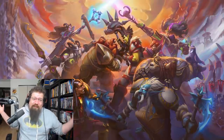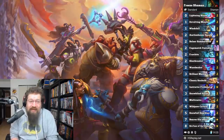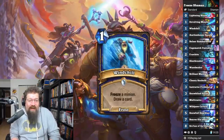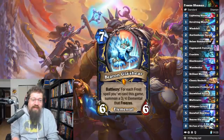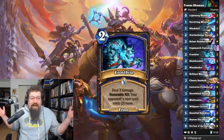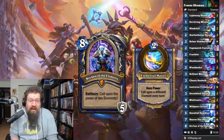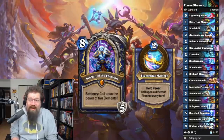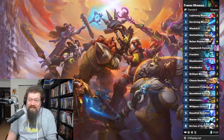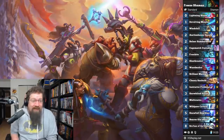Next, we've got to go with Freeze Shaman — we've got to go all in on Freeze Shaman. It's got a bunch of insane looking cards: Windchill looks crazy, Baron Glacier looks crazy, Snowfall Guardian looks incredible, and Frostbite on top of that. It just looks like it has real potential. You also have Bru'kan, the new hero card. Freeze Shaman definitely has a shot and I'm looking forward to spamming some Freeze Shaman. I don't regret the pun at all.